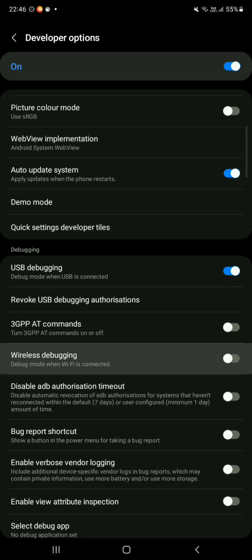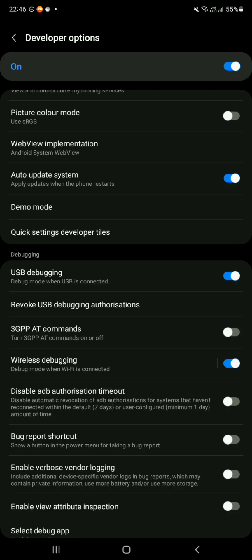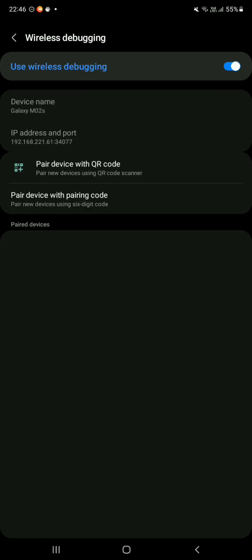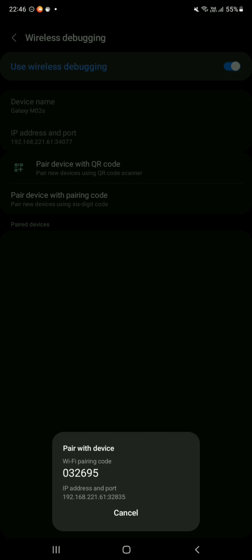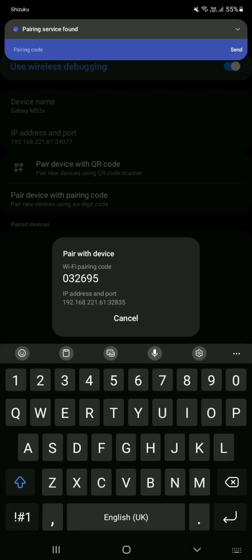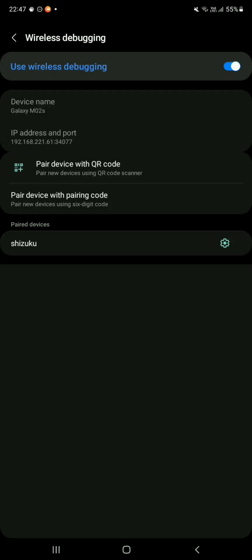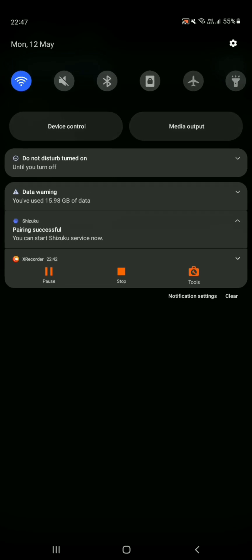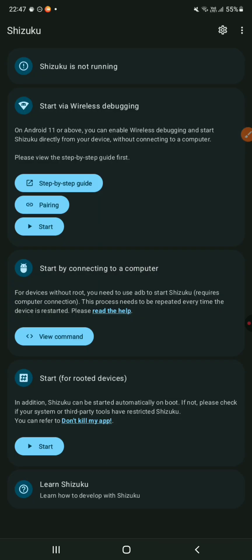Follow these steps: turn on USB debugging and wireless debugging. Now pair the code into the Shizuku notification like this. Once you've done it, go back to the Shizuku app and click the button — Start.